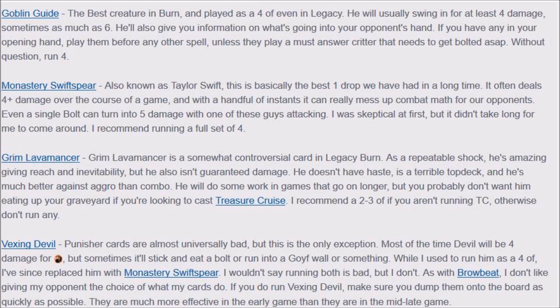Grim Lavamancer is interesting because it has the ability to deal consistent damage, which is what you don't otherwise have. The only problem with this deck is you run out of gas — if you run out of gas fast, you just fizzle and you lose. Grim Lavamancer gives you 2 damage a turn, which is very good. I used to play Deathrite Shaman when it was still unbanned in Modern, and it actually did a better job, but Grim Lavamancer is solid.